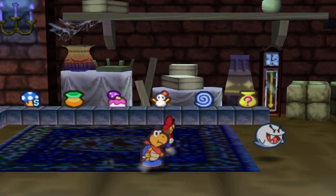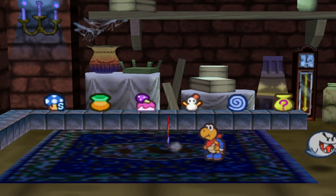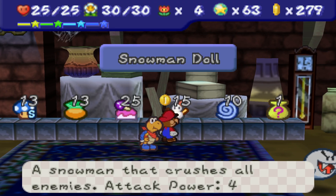What's going on, guys? Welcome in to episode 45 of Paper Mario Dark Star. I came back to the Boo shop, and would you look at that? We have a Snowman Doll, so we can buy the Snowman Doll and hopefully take care of the boss of Chapter 5.